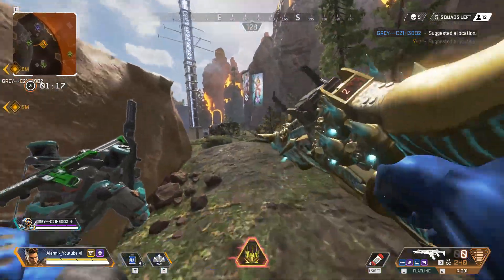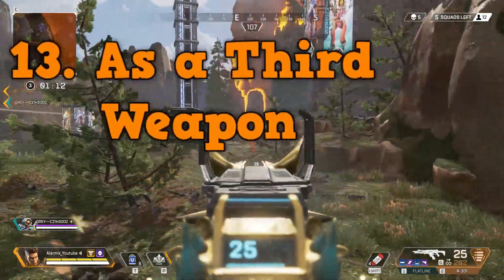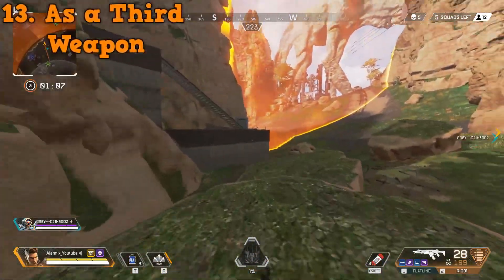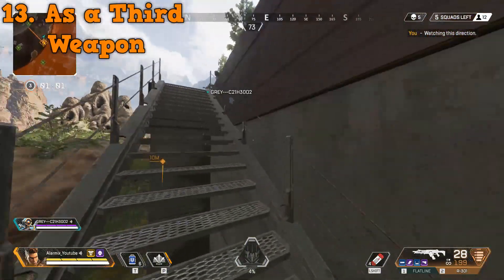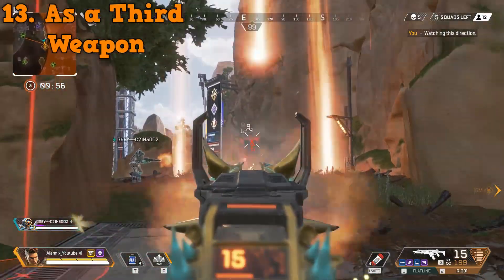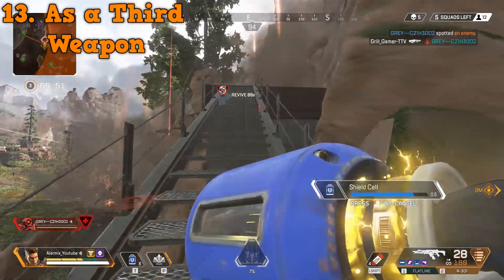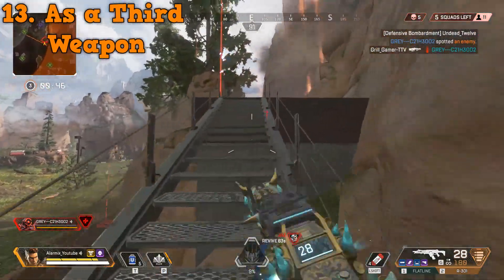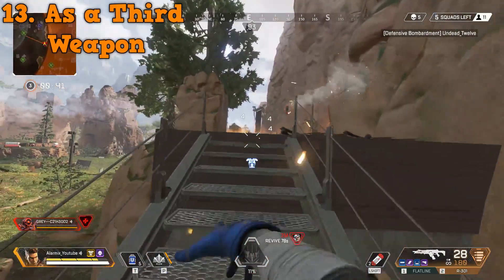Tip number thirteen — call this a dumb one if you want — is to use Bangalore smoke as a third weapon. If you ever burn through both weapons' worth of ammo, or at the beginning of a game, and your opponent is at one hit, it could be worth shooting smoke at them. If they're at 10 HP or under it could be a kill, but only do this at your own discretion. It's probably not efficient, but if you pull it off, it's the highlight-reel equivalent of hitting a 360 no-scope.